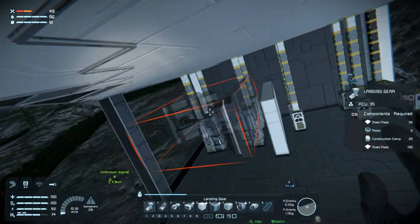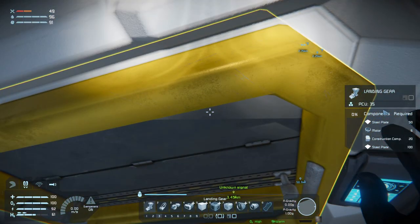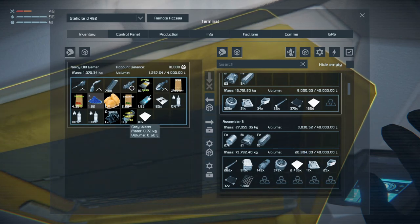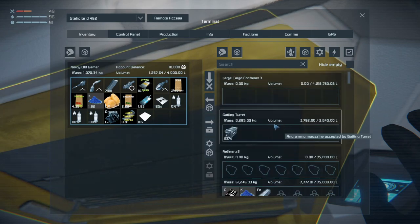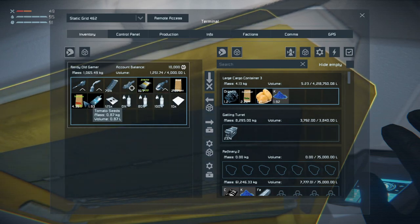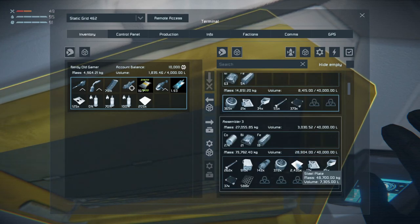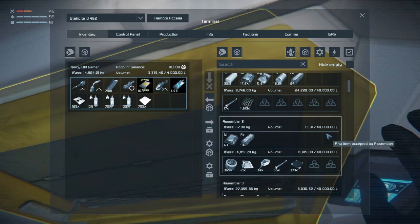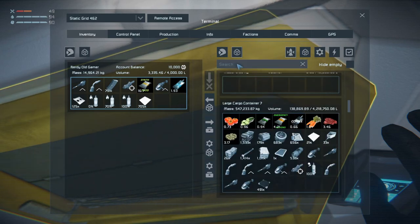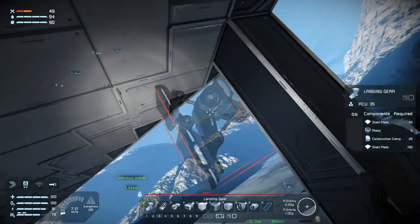Steel plate, of course. Let's go grab some steel plate. We're going to need some steel plate - we have some there. Let's just get rid of some of this stuff. Grab all of those, grab a few hundred more. And then some interior plate - we have some of those but I think I want some more.